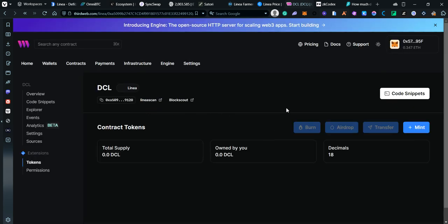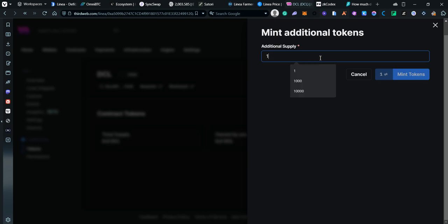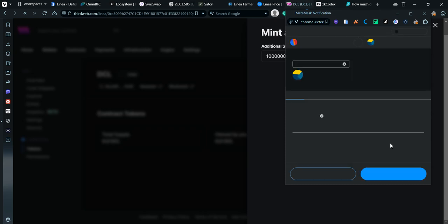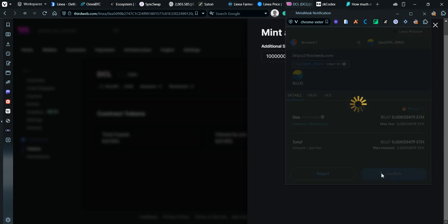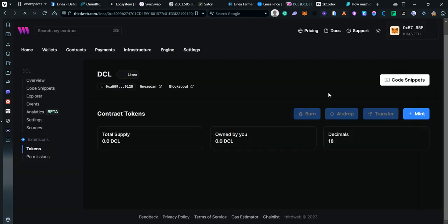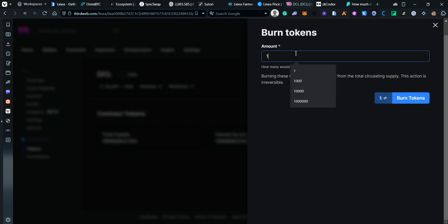Once deployed, go to the Token tab and click Mint. Add a supply amount — it doesn't matter how many coins you mint, the gas price will be similar. We're minting some tokens, which are obviously worth nothing since there's no liquidity, but at least we've deployed a contract. You also have options to burn, airdrop, or transfer tokens to other wallets.